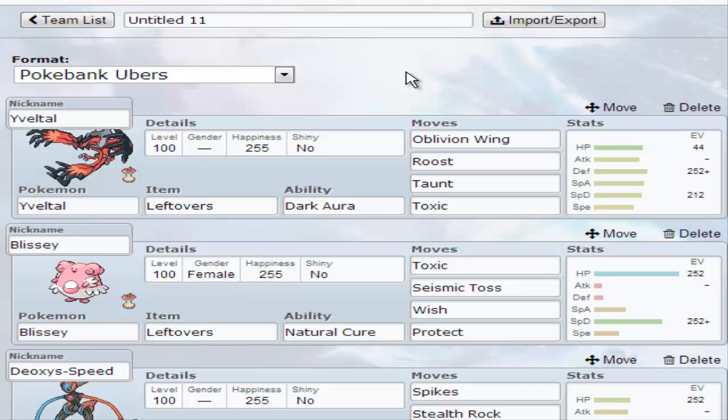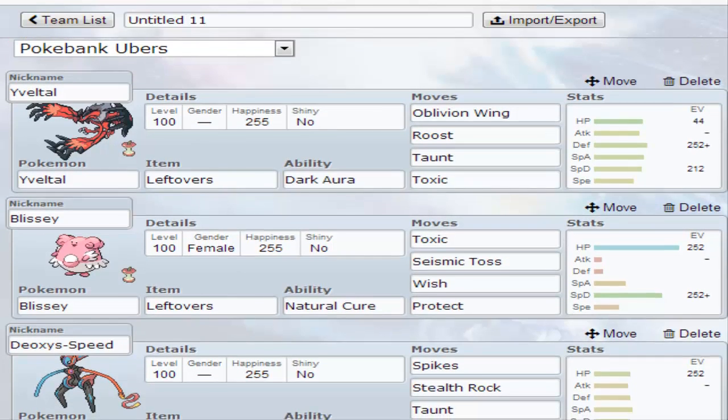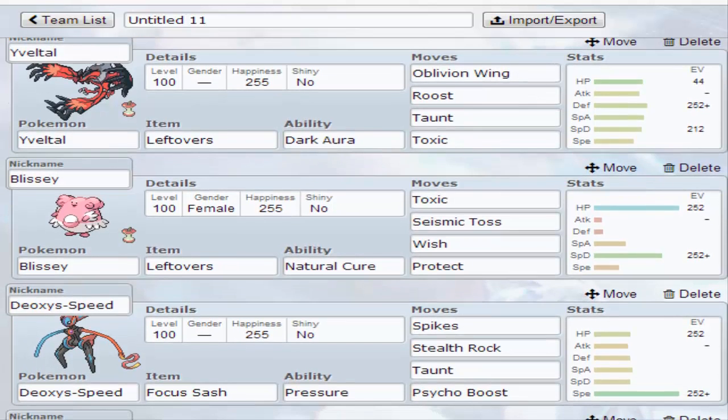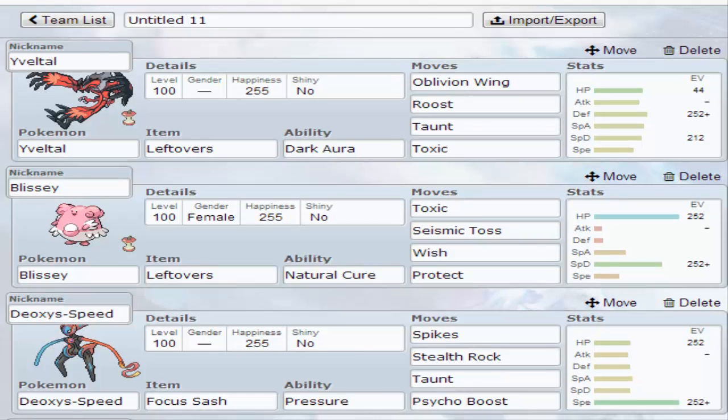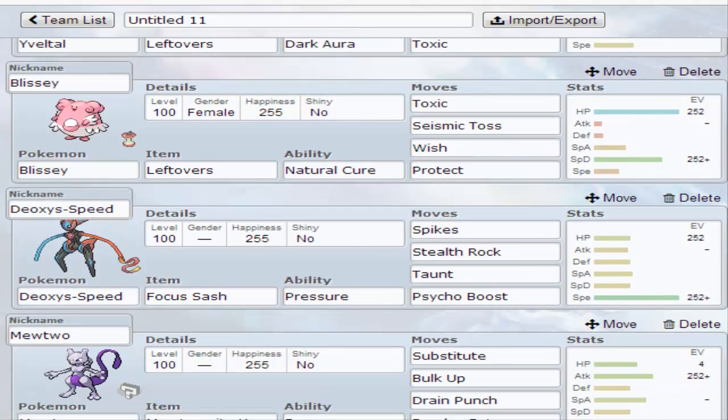I got this team, just threw it together. It's not that good — it's really not. Whenever I make a team, don't think that it's any good, because when I do these Showdown lives, at least for a while anyway, they're gonna be testing out a lot of the new stuff. So yeah, don't expect any of my teams to actually be good.